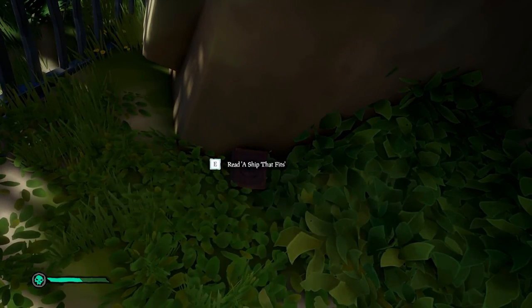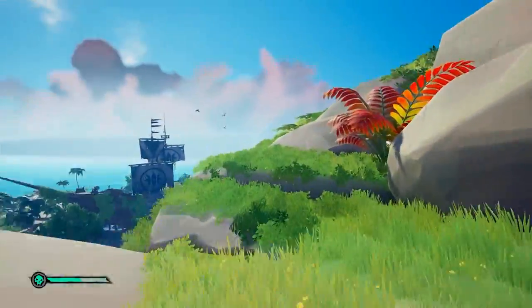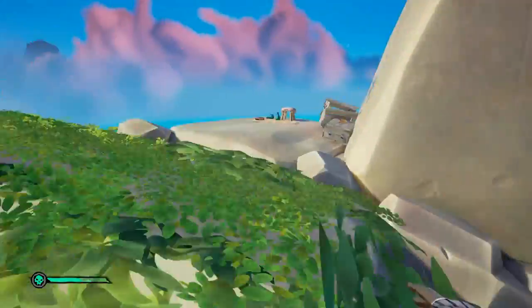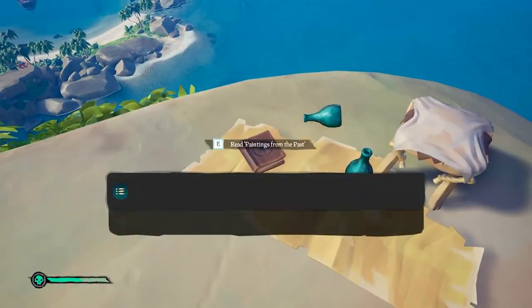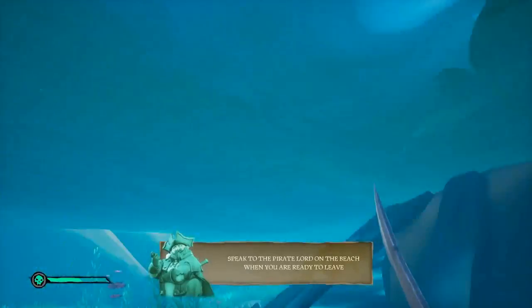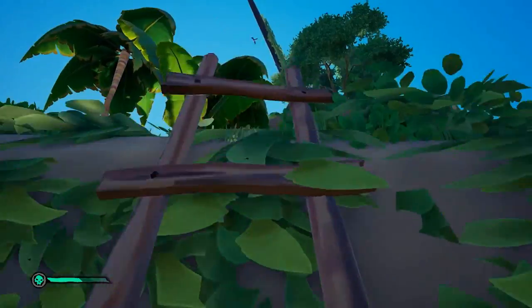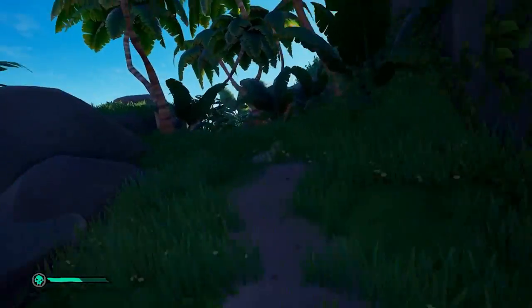After that, follow the path you just took, then make your way right to the top of the island. Once you've made it to the peak of the island, you're going to notice that there is another book there — that will be 7 out of 10. While you're on the tip of the island, sword lunge into the water, then work your way diagonally left and find the little rock that leads to a ladder. Right by that rock, you're going to find another journal — that will be 8 out of 10.